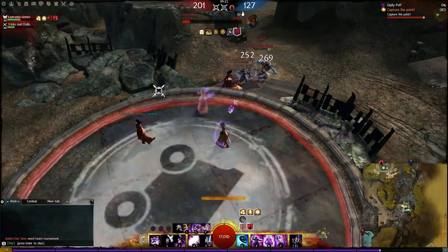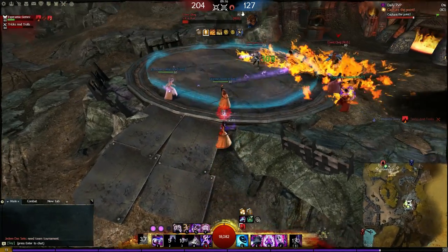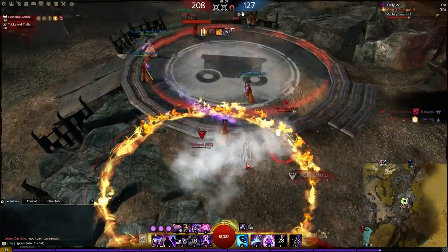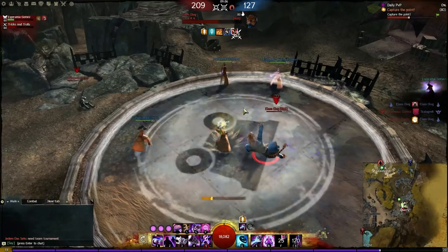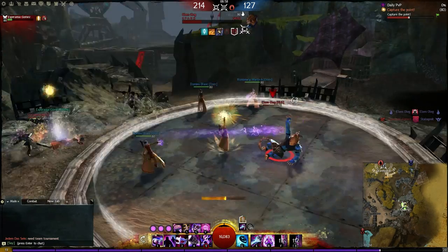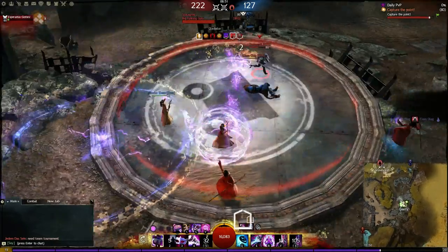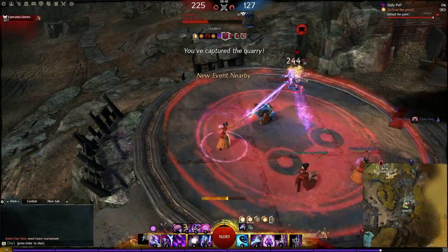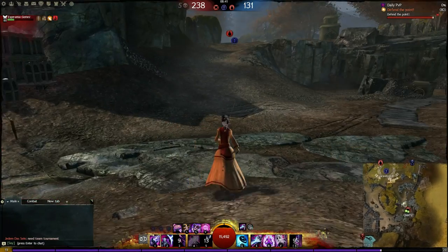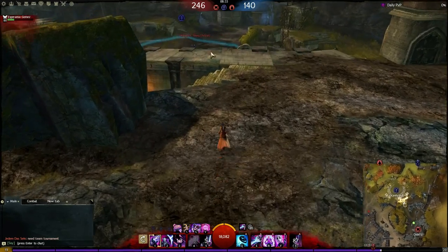We try to focus on the Elementalist, pushing them back and getting some confusion up. The Elementalist goes down and we come in to try for a finisher — another use of Decoy to get a more secure finish. Unfortunately they managed to use Mist Form to escape. The Warrior knocks us down, but we pick up two kills. This is mainly due to controlling the node. Against a 2v1 — two condition-based builds against a toughness-based build — we've got so much healing we can handle that pressure, stay alive, and keep going.